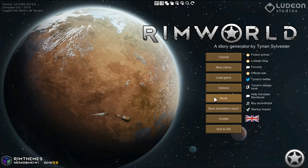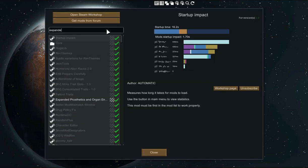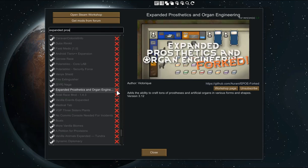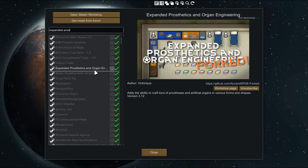In the base game's mod list, type in the search to find the new version, tick it, drag it up next to the original version, and you can make a comparison between the two. The updated version has "forked" in the preview, shows the author, and a GitHub link — they are different.